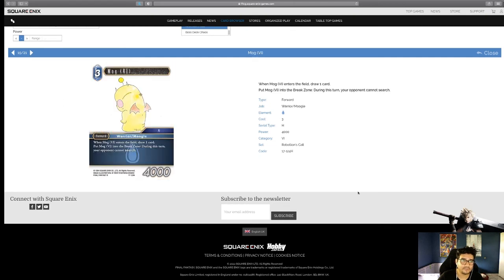Mog — when Mog enters the field, draw a card; effectively making him a one CP unit. Put Mog into your break zone: during this turn your opponent cannot search. I think this card is crazy — it really depends how often we can bring him out or how many we play. This is a very unique card. I love this paired with things like the Hill Gigas that says no action abilities — just a very controlling deck that says no to everything.